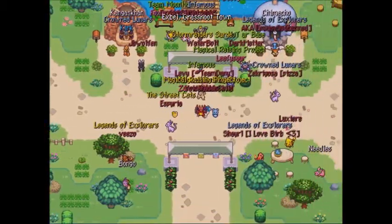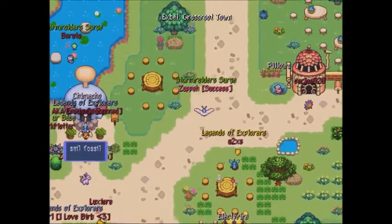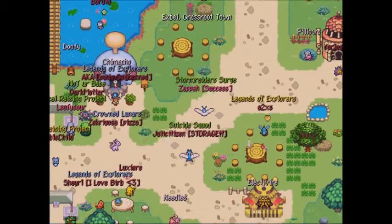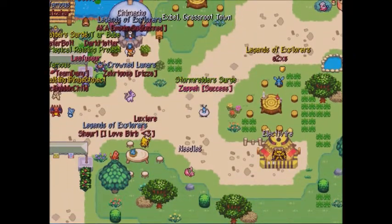Being able to store more items means you can grab much more items at events and similar content. At Master 3 Star rank you get 150 storage pages, and if you were to hit Guild Master rank, there's even more.